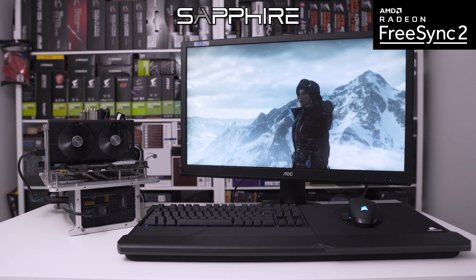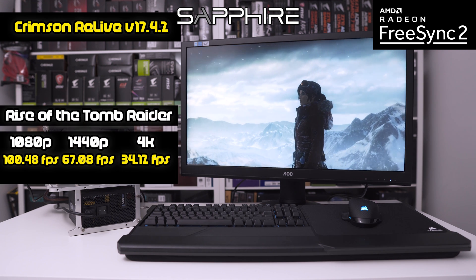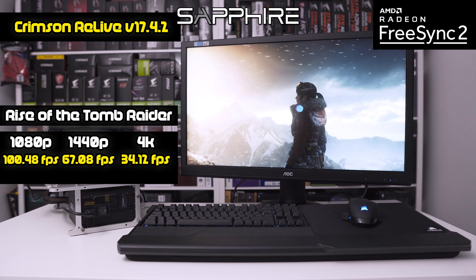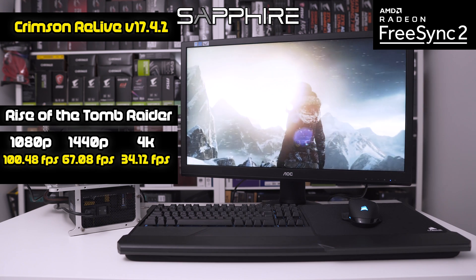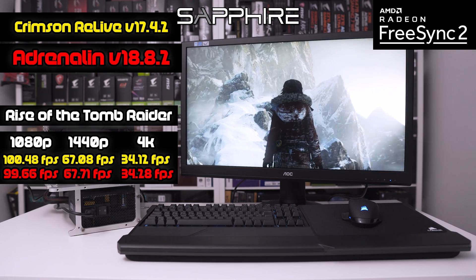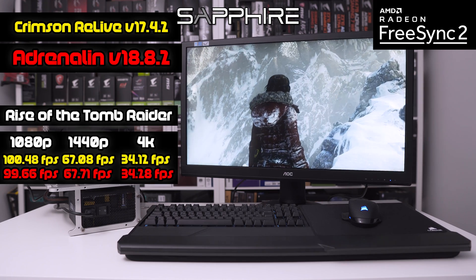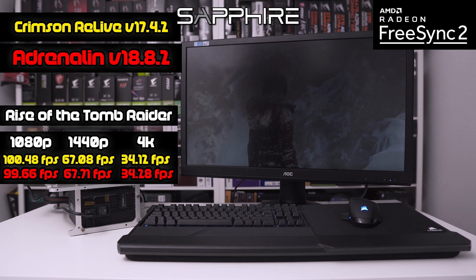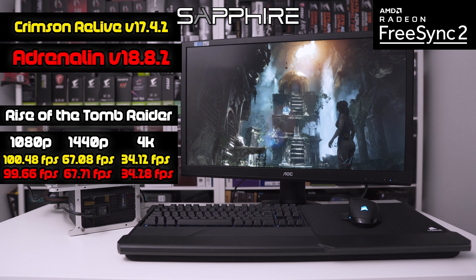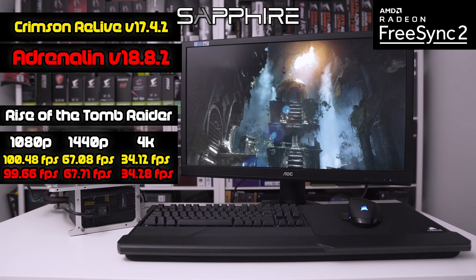Next up we have Rise of the Tomb Raider, again at 1080p, 1440p, and 4K. The Crimson Relive drivers gave us 100.48 fps at 1080p, 67.08 at 1440p, and 34.12 at 4K. Adrenaline gave us a slightly lower 99.66 at 1080p, 67.71 at 1440p, and 34.28 fps at 4K. These results are so close we'd put it down to margin of error. It's also worth remembering that both of these games are DirectX 12 enabled.